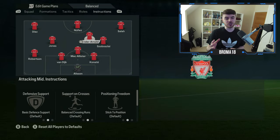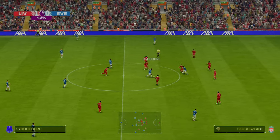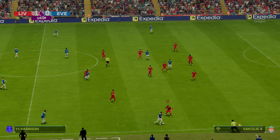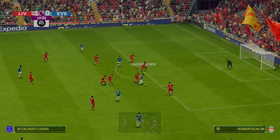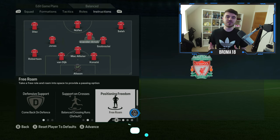The next thing you're going to want to do is go over to the player instructions for Alexander-Arnold. First things first, you want to get him to come back on defense — that's what's going to get him tracking back. You'll notice now he's going to bed in with the back four and play as that right back, which again is all too important while we have him at RAM instead of CAM. The game does a really good job of recognizing this and bringing him back into that position, so it replicates it fairly accurately.